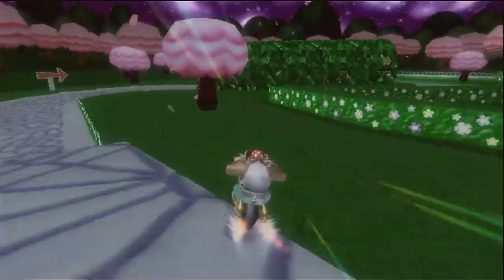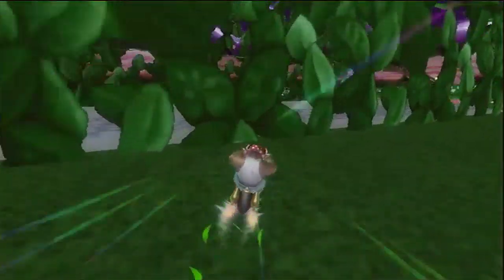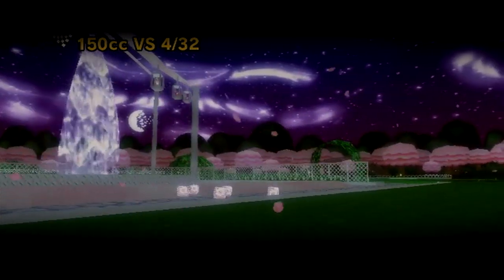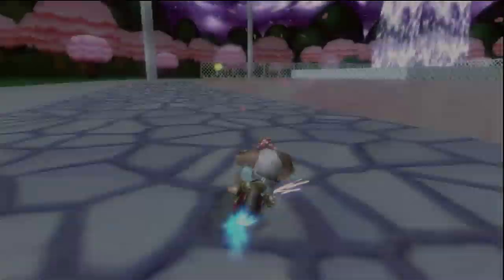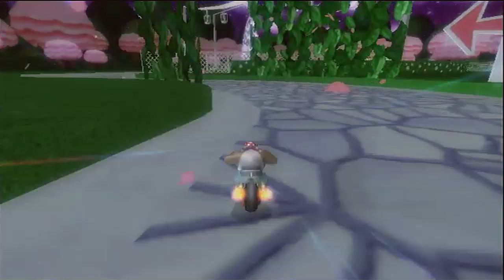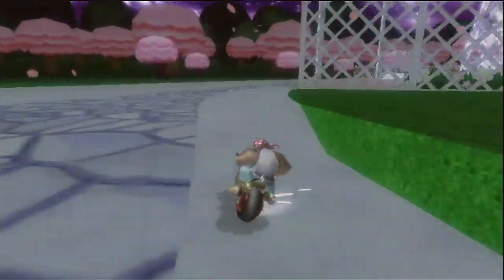Cherry Blossom Garden is a relatively new track to CDGP and has many shortcuts. The one that you can do shroomless involves the fountain at the end and it's mandatory if you want to front run this track without relying on items. While you can do this shortcut from the side of the fountain, the method we are going to focus on is from the rail.